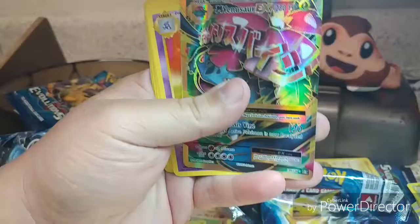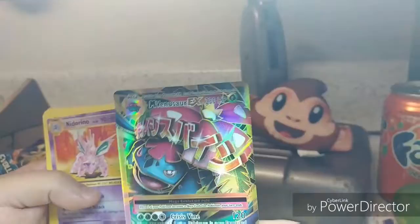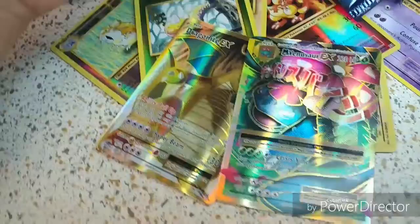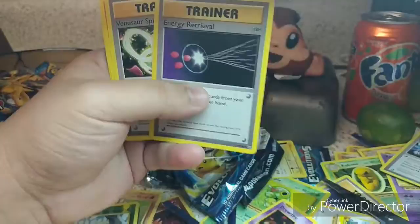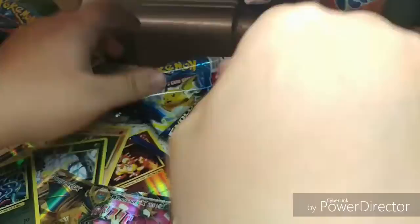I'm sorry for that — but we got a Venusaur EX! This is amazing! Two EX cards, guys — that's amazing. We got a Nidorino, a Trainer, a Venusaur Spirit Link, Vulpix, Nidoran, Ponyta, Pikachu, Poliwag, a Tangela, and a Reverse Holo Tangela.